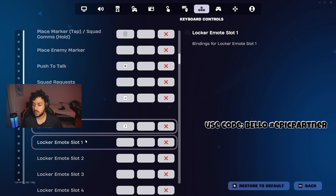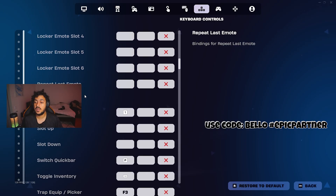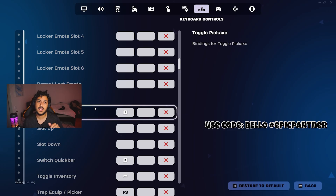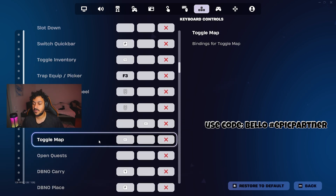Scrolling down to emotes — I don't really use that so much. Toggle pickaxe right here — this is the fastest way to use your pickaxe in Fortnite. Toggle pickaxe is 1. And then toggle map is my left alt.